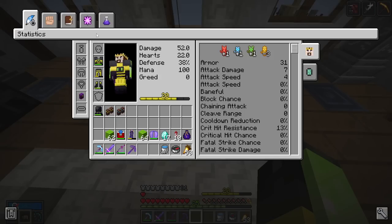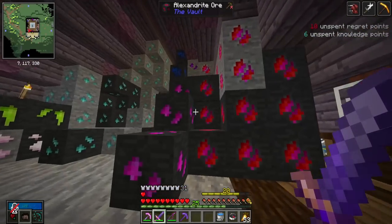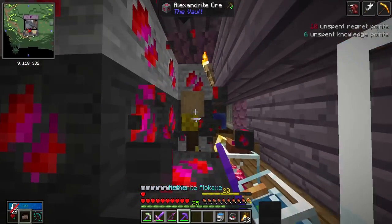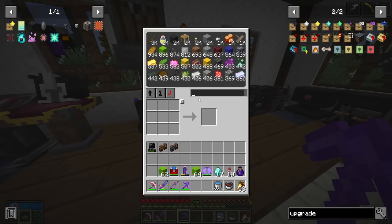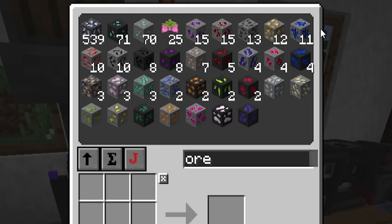I've spent my skill points on unlocking Strength 2, so let's test out on our dummy how much damage we do now. The dummy's kind of in the ores. We also have a problem with the ore attic — this is not all the ores. If I search up 'ore,' we have over 140 larimar, a whole bunch of bediatite and other ores.